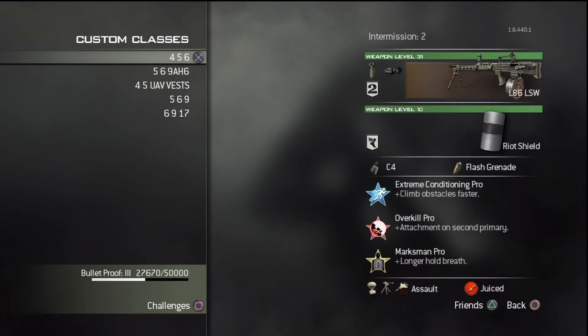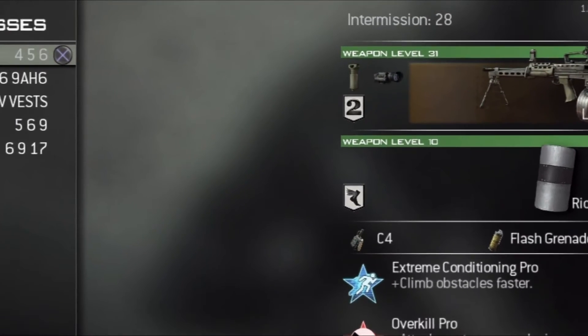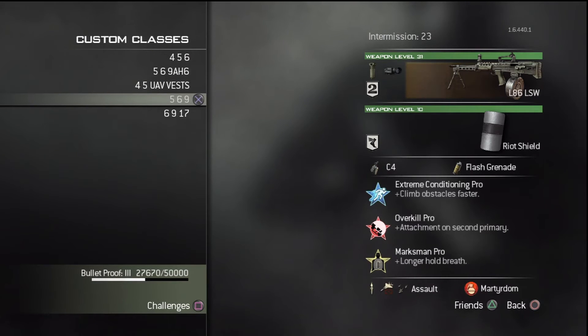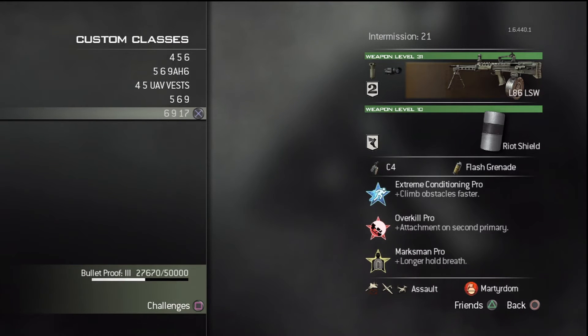On my L86, I run attachments so that I can use the grip and the thermal scope, enabling this weapon to have almost zero recoil, even when you're standing up. I love it.